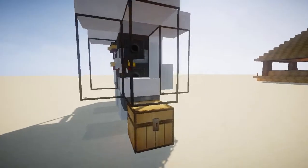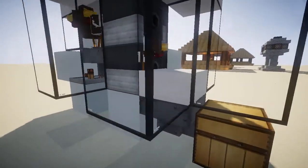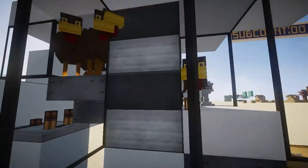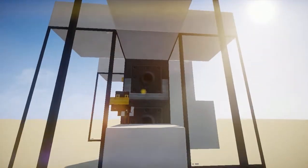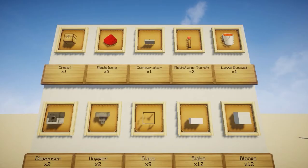Now how it works is super easy and super simple. Everything's going to collect into this one chest. Baby chickens are going to spawn in this little chamber by the big chickens dropping eggs, and then these dispensers launch them in, cracking the eggs and giving them a chance of spawning a baby chicken. When those baby chickens burn, they burn their heads and then fall through the hopper into the chest.